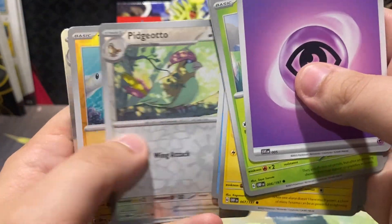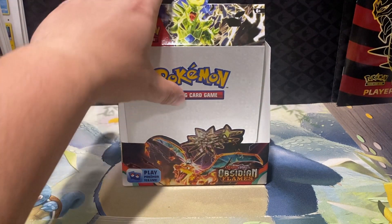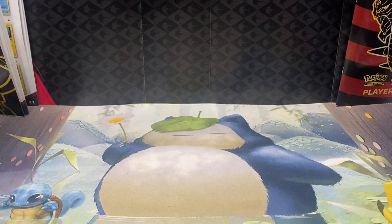Last pack. Pidgeot, Tynamo, and Scizor round it out. No special illustration rare, no hidden packs behind the back of the box. But not a bad box, actually. We didn't get a special illustration rare, but we did do fairly well.